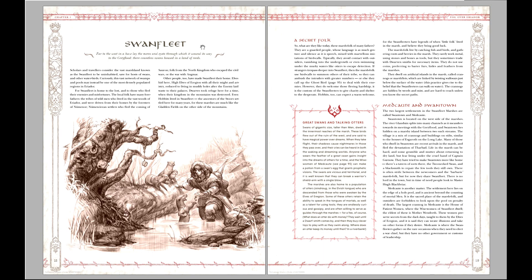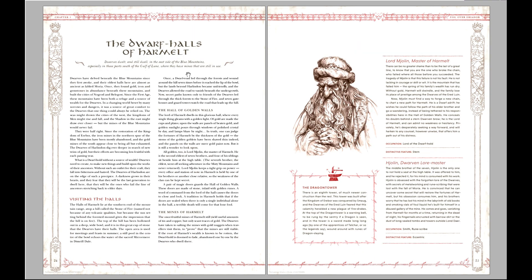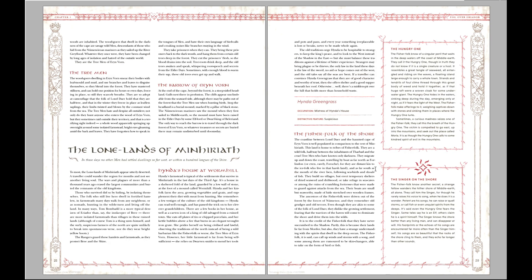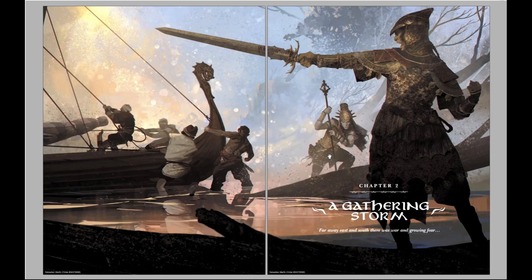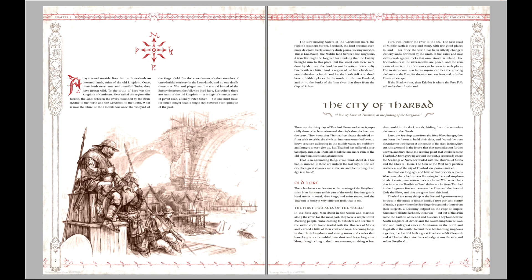We've also got the Swan Fleet, which is a fairy-like land of marches and speaking otters — a very brief description here. We've got the poor town of Lond Daer, the Drawfalls of Harminlet, the ruins of Cardolan, Eryn Vorn, and the Lone Lands of Minhiriath. So a bit more description of land and people, and rumors and NPCs you can use in your campaign. I especially like, as I said, the city of Tharbad.